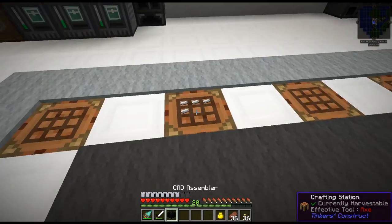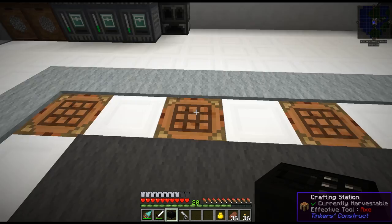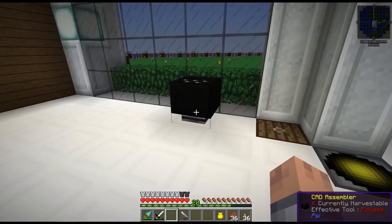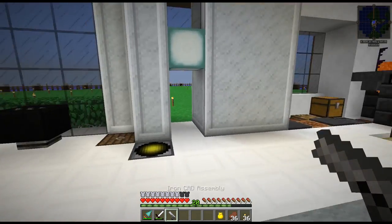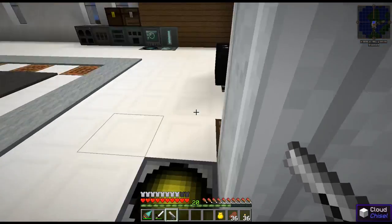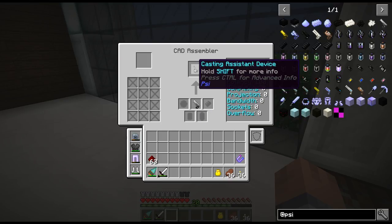Right here is the CAD assembler — it doesn't get any easier than that — and right here we need to make our first iron CAD assembly. I don't know if you're supposed to say 'CAD' or 'cat' — CAD probably means computer-assisted drawing, though it probably doesn't mean that here. We got these two set up, and I'll put this CAD stuff over here since we're always going to run outside to test our spells. When you place down the CAD assembler and put the iron CAD assembly into it, that constructs the very bare bones. Oh, that's what CAD means — Casting Assistant Device!